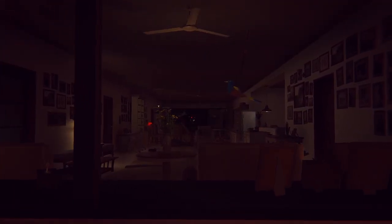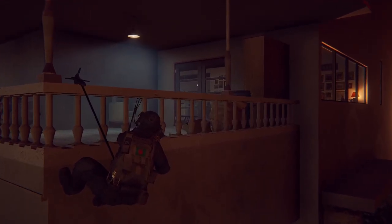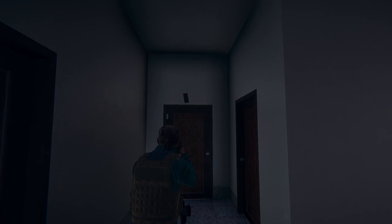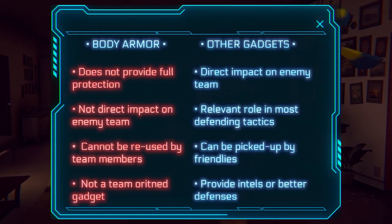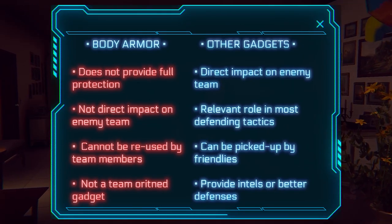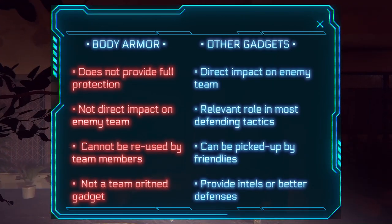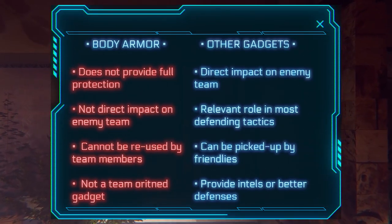Another mistake I often see from new players is when they only rely on personal gadgets, especially the body armor. Although it helps reduce damage per projectile to the chest, it does not protect your head, so headshots from any weapon will basically lead to instant death. While it certainly helps keep you alive against attackers who aren't good at aiming for the head right away, it doesn't really help your team enough, especially if you want to rely on tactics to win. C4 charges are more useful to block access to locations and kill riot shields, frag grenades as well, and spy cameras help get valuable information all the time. Body armor just doesn't bring much to the table for the rest of your team.